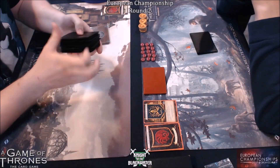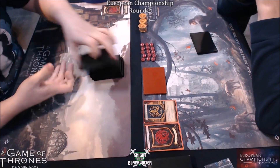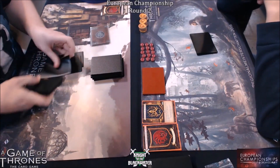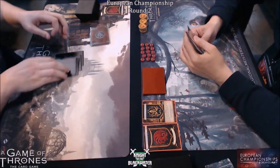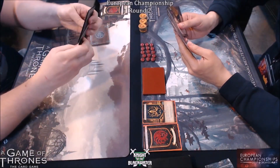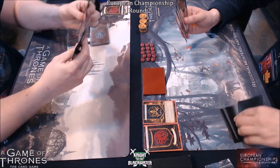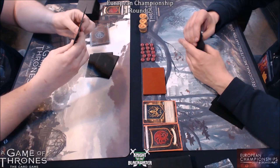Hello guys and welcome to round 4 from the European Championship. Today we have Alistair on the left playing Targ Filthy against Robert on the right playing Targ Banner the Kraken. This is the fourth round of Swiss, so please ignore the round two at the top. We're setting up now — both these chaps are currently zero and three.